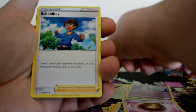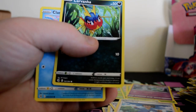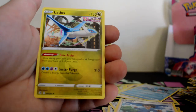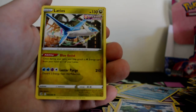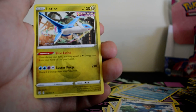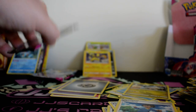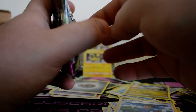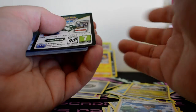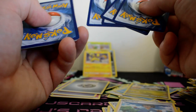Metal Energy, Schoolboy, Primeape, Zarude, Smeargle, Carvanha, Clamperl, Morpeko, Skarmory, Reverse Gossifleur, and a Latios. I used Latios at the pre-release event I went to — there's an amazing combo between Latios and Latias that allows you to stack Psychic Energy. In theory, you could attach four, five, even six energies in one turn if you have your field set up right.